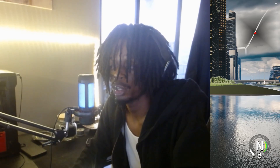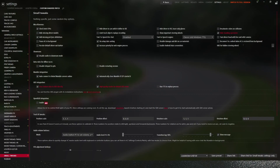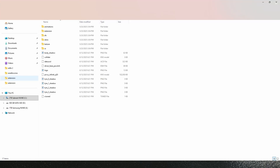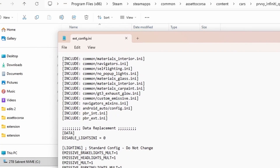Go ahead and pull up your Content Manager and we'll go from there. First things first, open your Content Manager, load in a map — doesn't matter what map — then load up the car you want to change the lights on. Once you've got that car, go ahead and open up the folder, go to Extensions, and grab the extension config right here, and it'll pull up this.